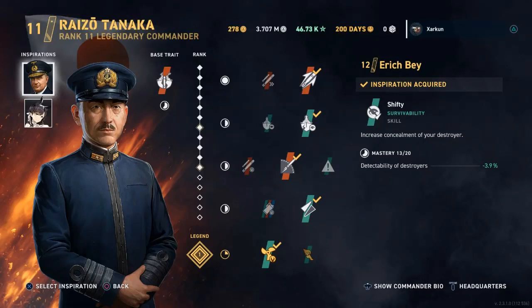Hello, I am Zarkun. This is World of Warships Legends. On the screen here you see my build for a level 11 Tanaka. He is the commander, and this is the build that I will be using on the tier 7 premium Japanese destroyer Yudachi.